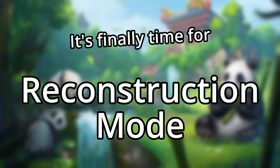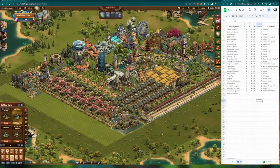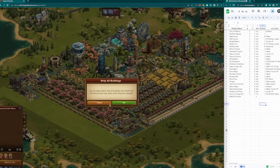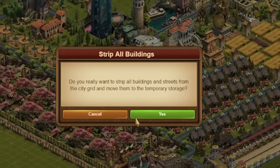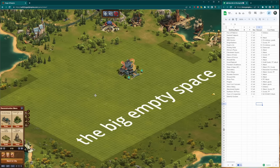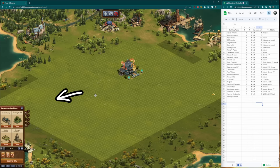Now we're finally ready to jump into reconstruction mode. Once here, step one is to clear your entire city — just take everything and store it. If you want to work on just one section of your city instead of redoing the whole layout, then only store what you need to. Doing this leaves us with a big empty space. The best way to start here is by working along the edges and then filling up the inside, or working from one side of your city to another. Today I'm going to be working from the edges in.